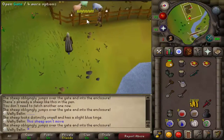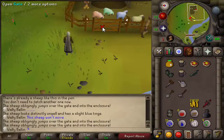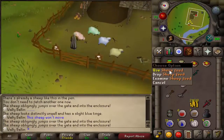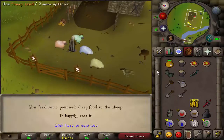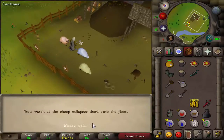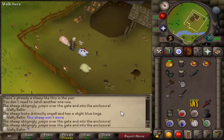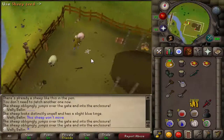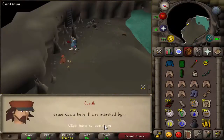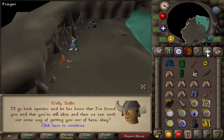The next quest — since I forgot to record myself completing it — I'm only going to show where I'm very close to finishing. This quest is called Sheep Herder, and I got it done because of the quest points: it's four quest points and an easy four quest points at that.